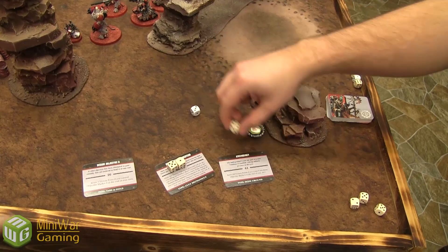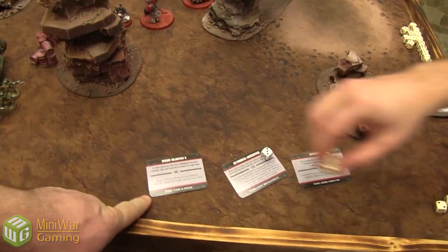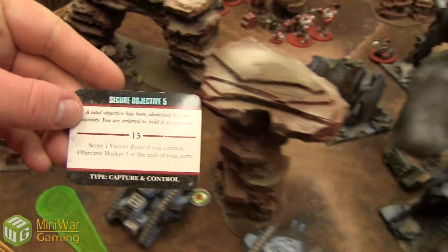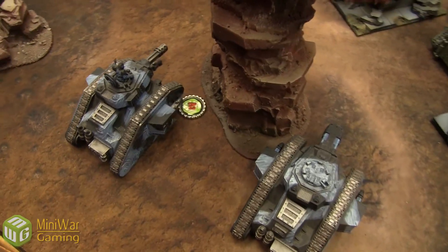End of turn two, scoring two D3s for Ascendancy and Network Archeotech — a total of five points for those two cards, plus scoring marker number six for six points. My marker number five as well. My new card is marker number two.